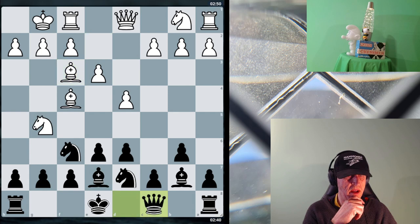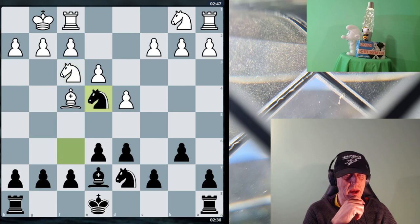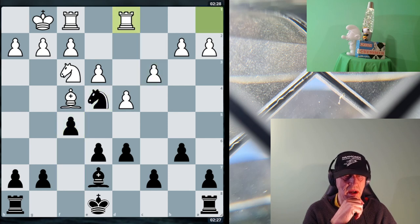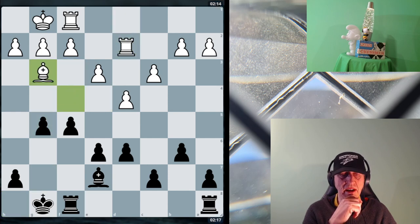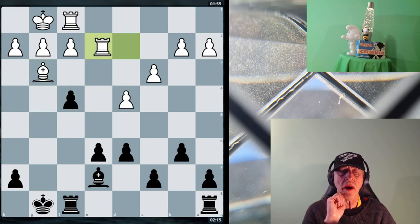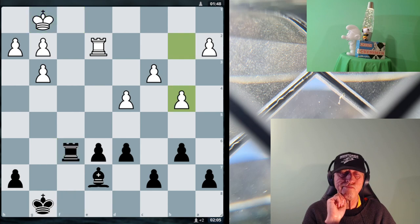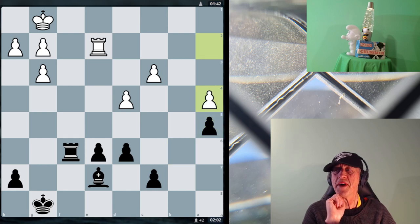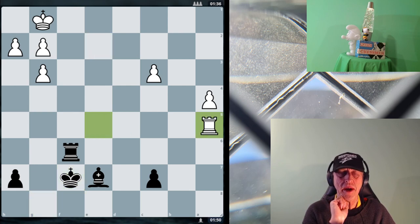That's a move that's in the Queen's Indian — to play queen c8 to defend the bishop and build up on that square. E4 is the key square, very important. Even though I've just vacated it, I win a bishop. My opponent probably should resign now. This is still in the book, as they used to say. I'm trying to get bishop c5.